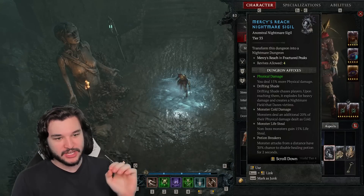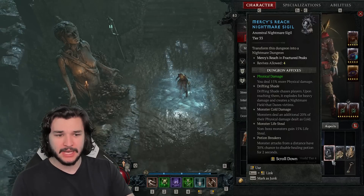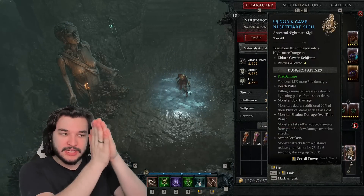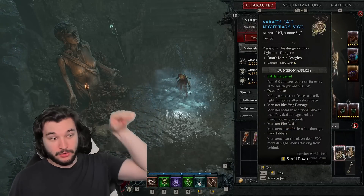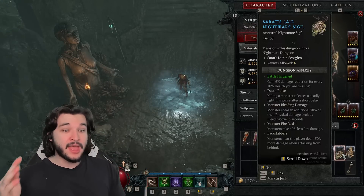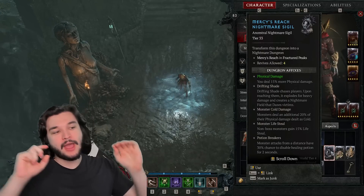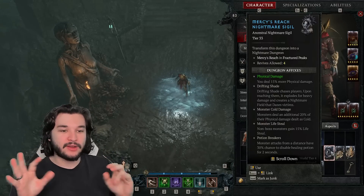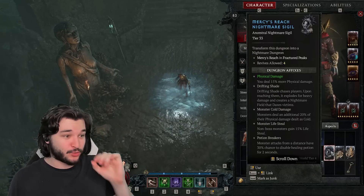The third dungeon I'm looking for is Mercy's Reach. Mercy's Reach is decently worse compared to the other two because of the distance and backtracking. With Alder's Cave and Sarat's Lair you can snake through all the objectives in a single line with no backtracking. With Mercy's Reach you have to go down corridors, come back a little bit — so it is slightly worse, but still in my opinion the third best option. This one also has a solid affix; I'm not a huge fan of drifting shade but the extra 15 damage on my twisting blades is nice.